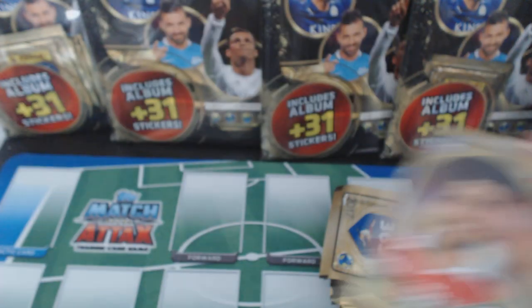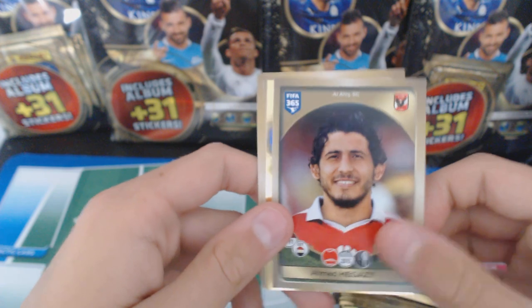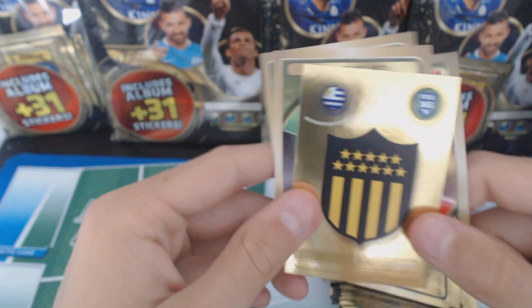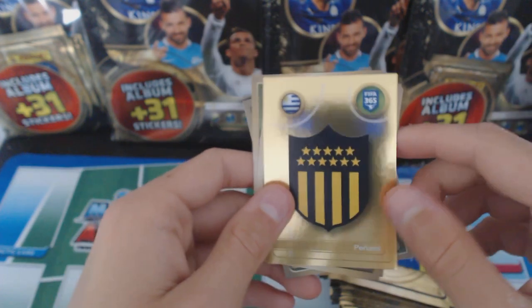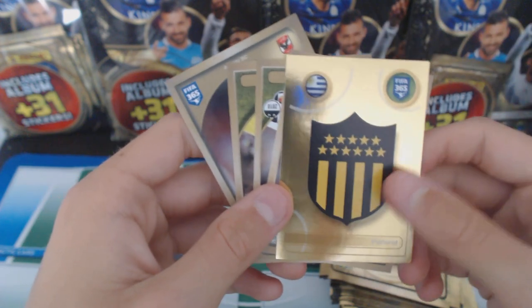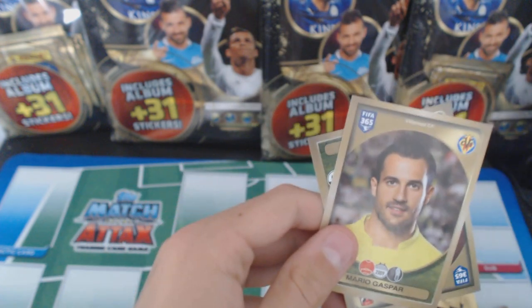We haven't had anything that big apart from Messi and Ronaldo's golden card sticker. We've got Gazi. It's quite different because they usually put the inserts - what I call them inserts, variants, or badges - at the front and put base at the back, but that one was at the front. We've got Pennerol, Carlos Ruiz, Kidera, and Gaspar.